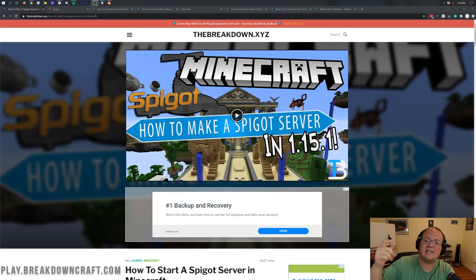Hello everyone and welcome back to The Breakdown. Today we're going to be teaching you how to make a Spigot server in Minecraft 1.16.2. It has been a while since we've updated the tutorial. As you can see, 1.15.1 was the last time, but today we are here updating it for 1.16.2.